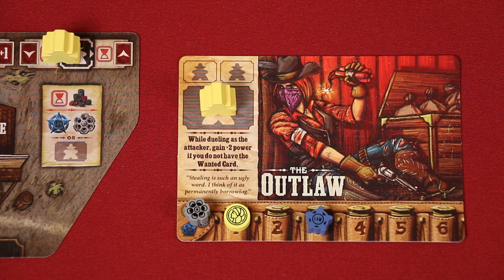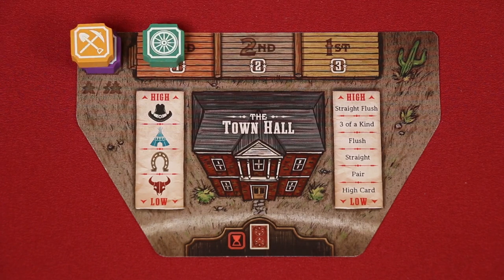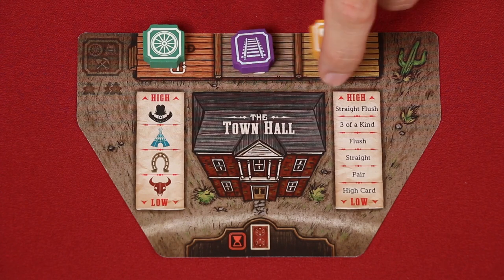After buying buildings, the player who had the best hand at Town Hall advances industry. To do this, they pick one of these three tokens to advance one space to the right. On future rounds, they may choose to advance a token that was moved previously or a different one. However, at most three tokens may be on the first space, two may be on the second, and one may be on the third. This means if the tokens look like this, the player could not advance this token because this space is already at its max, but instead would have to pick one of these two to advance.